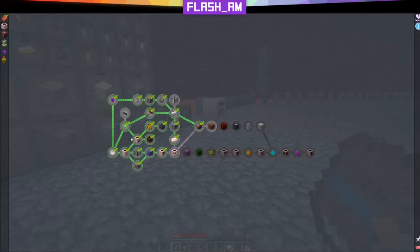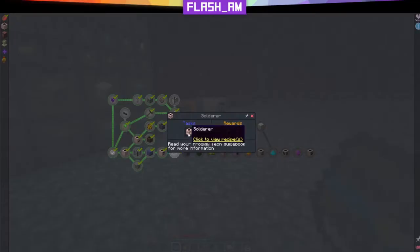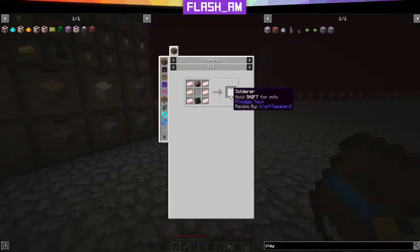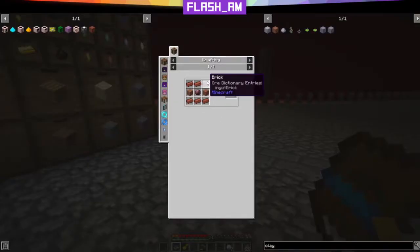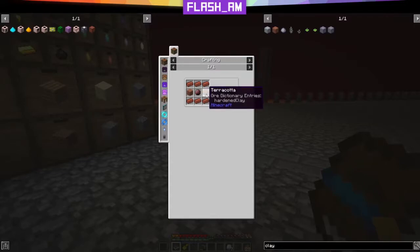We've completed about half the quests. We've got a quest line that's gonna take us into making a solder from Prodigy Tech, and we've got the top line which is gonna take us to making some other things related to the energy side. We're gonna start with the top set of quests and make a heat block. A heat block is six bricks, two terracotta, and one nether crystal.